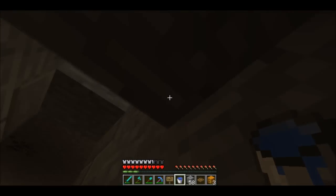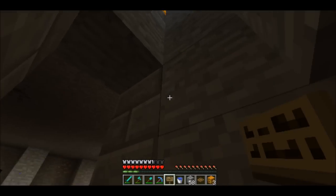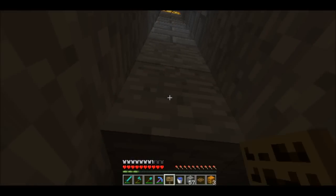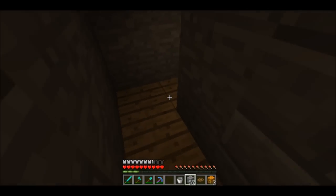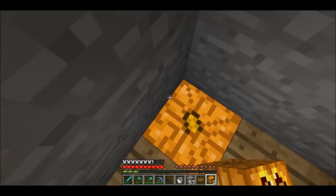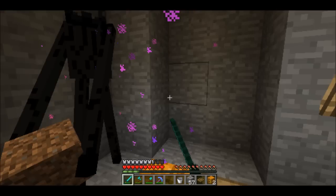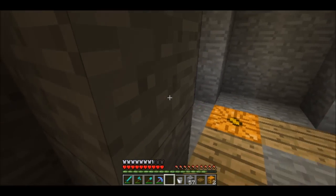Let's place our water in here. Where did our sign go? Oh, we took it off. We're going to place that there and this here. What are you doing in here? I didn't say you could be in here — you're trying to steal from the chest or something? You're going to die. He didn't drop anything. That sucks.